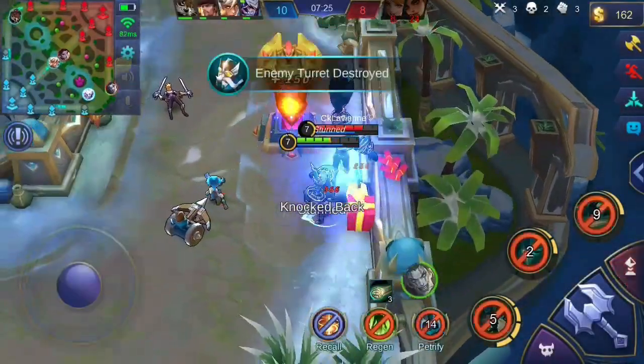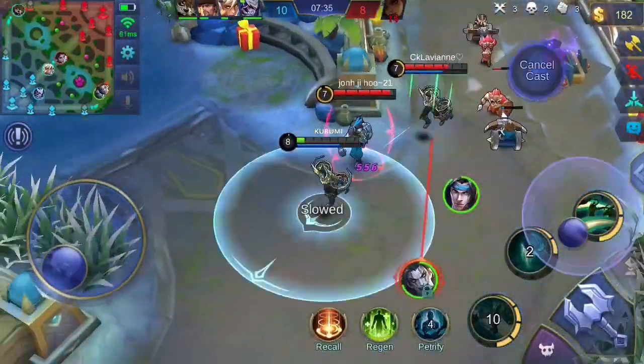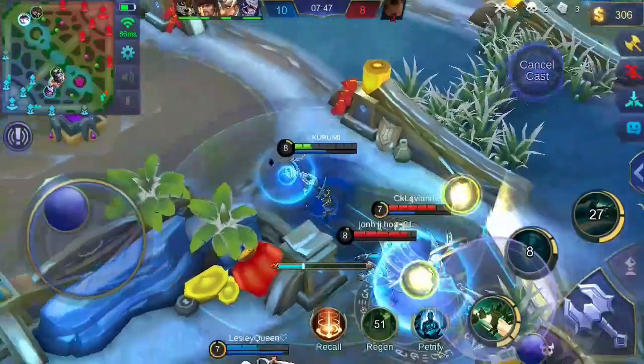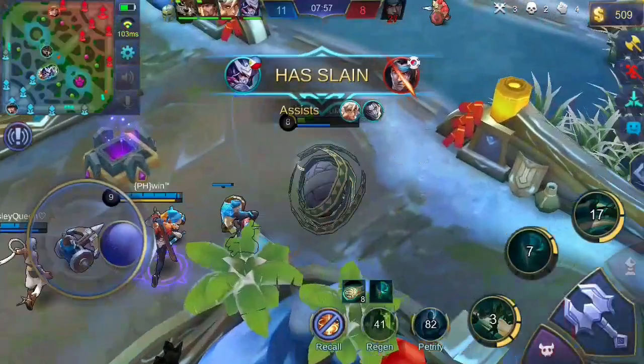Additional tip: when trying to escape from enemies, use your first skill — with its long range, you can easily escape, leaving them in your dust. If it's on cooldown, then use your second skill. This doesn't boost your movement speed, but it increases your defense, so your survival would be greater.